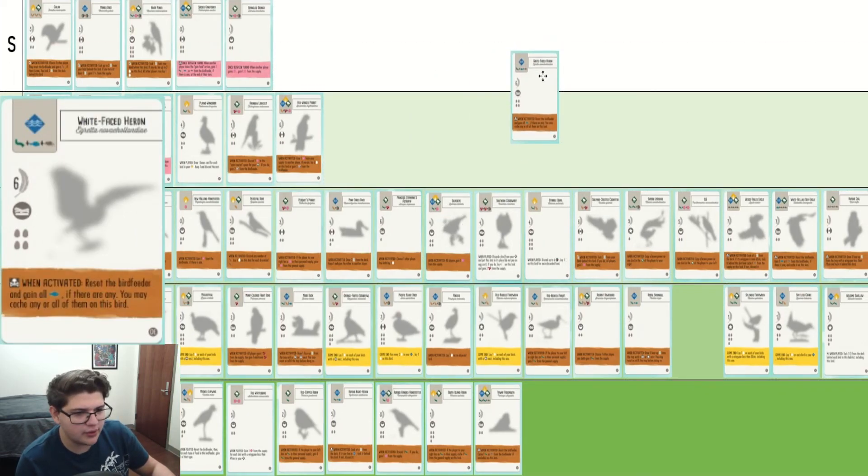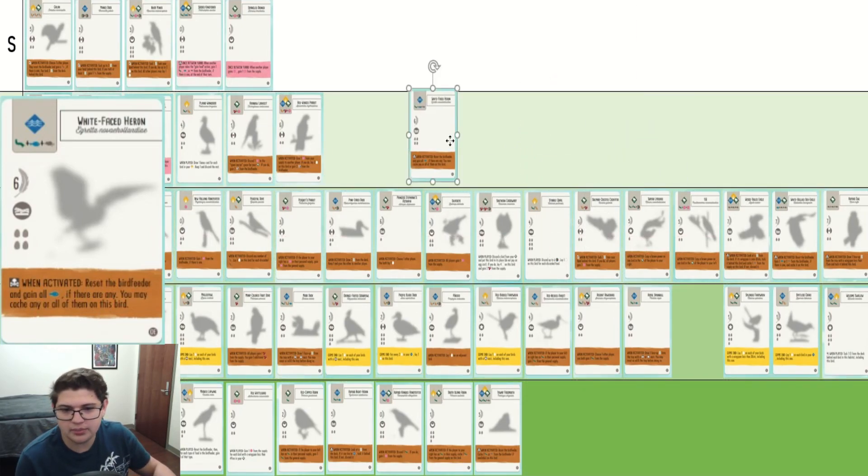White-Faced Heron — very similar to these eagles and the Rufus Owl. It's a lot of victory points and a brown power that consistently will get you around one victory point or so. So I'm going to put it in B as well.